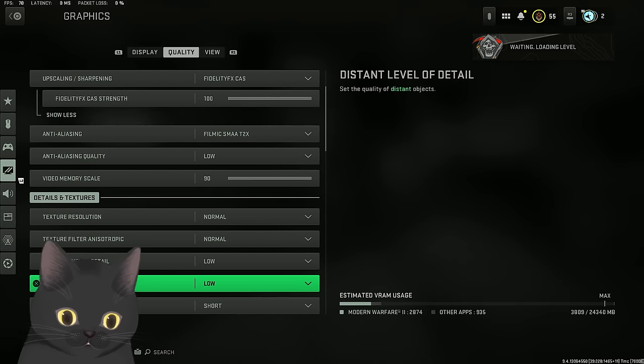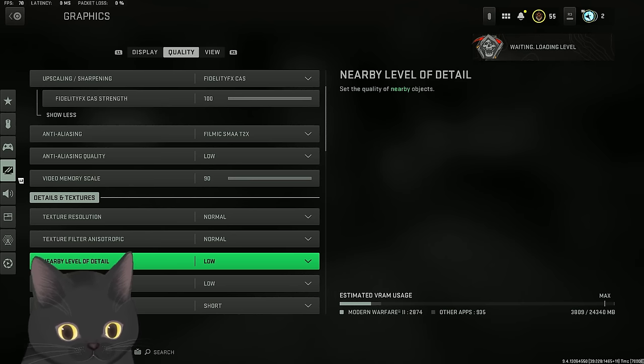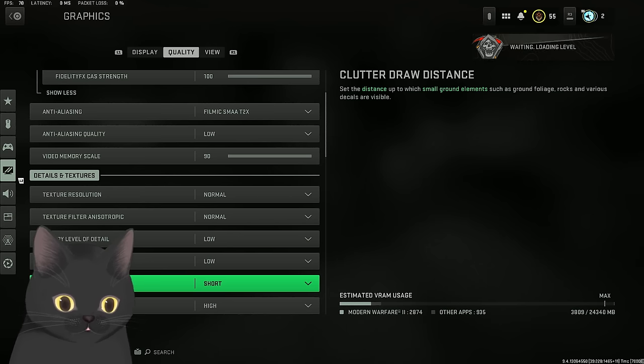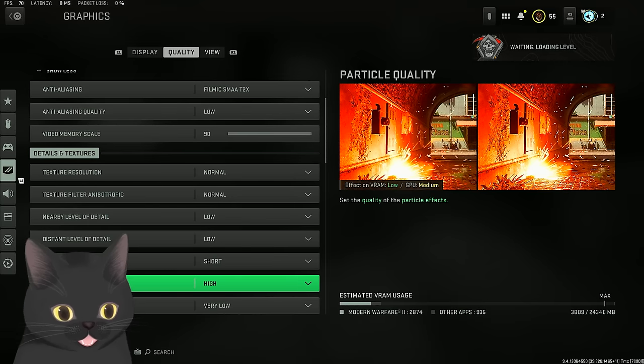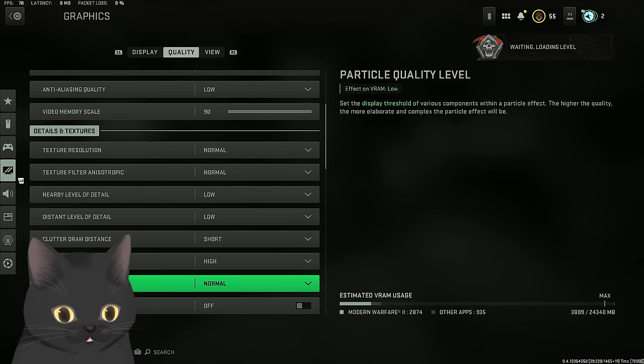Nearby level of detail: low and low. When you have these low, on a big map like Ground War, if someone's hiding in a fake bush super far away, when you ADS there will be no bush on your screen - you'll see them while they think they're safe. Same thing for clutter - it makes it easier to see things, similar to the visibility issue in Vanguard. Particle quality I have on high because people said it's a fix for frame rate issues. Particle quality level on normal.